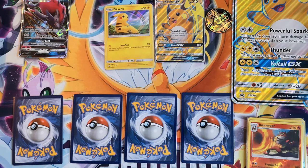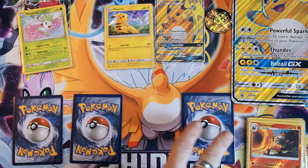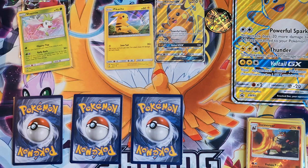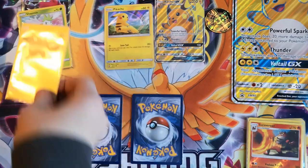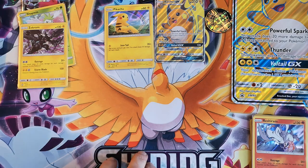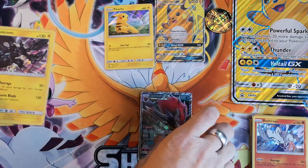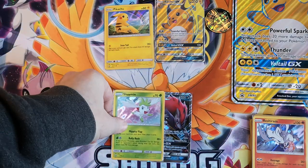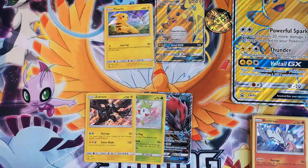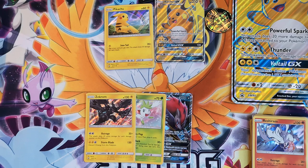Second place is going to be Shaman Holo, and third place is Zekrom Holo. That leaves us with Virizion and Reshiram. So that is it for today's opening — Zoroark first place giveaway today, Shaman second place giveaway today, and Zekrom third place. Thank you for watching, I hope you enjoyed this video. Like, comment, and subscribe if you wish to be entered into the giveaway to win one of these three cards. And I will see you in the next video. Bye!